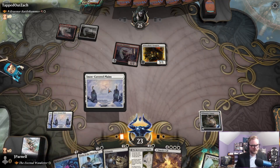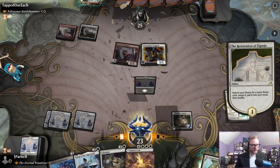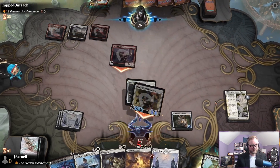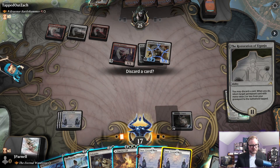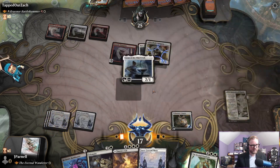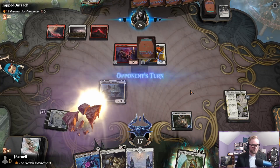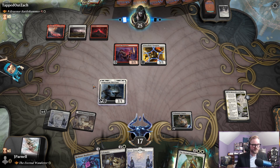Our opponent is — I believe the term is — going hard. The good news is we're going to be able to mount some sort of defense and then play the Eternal Wanderer. Let's discard this, return the planeswalker tapped, go ahead and play Loran, put a stop to that, and play a Mutavault tapped.